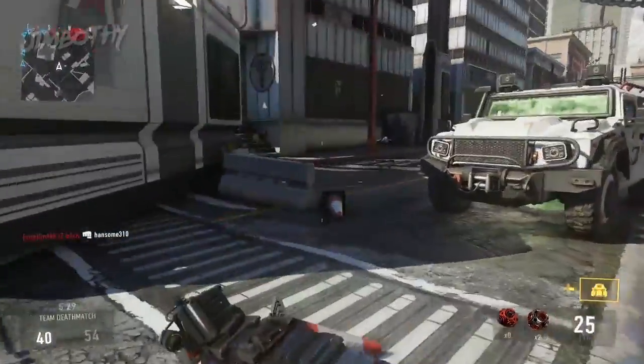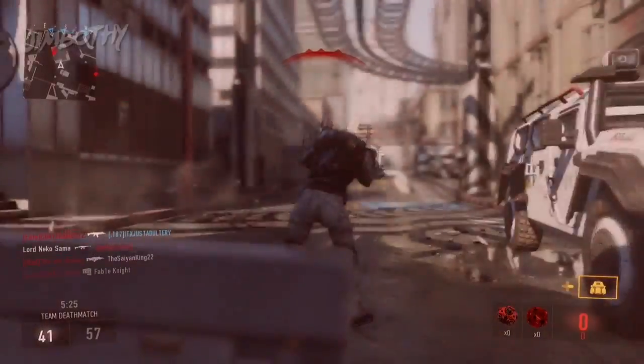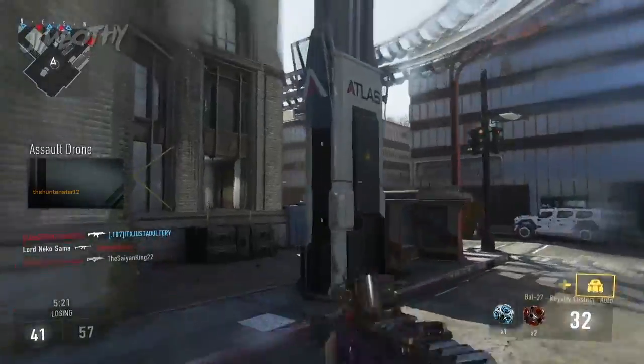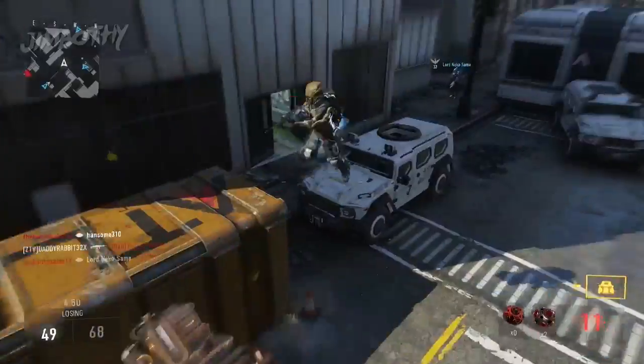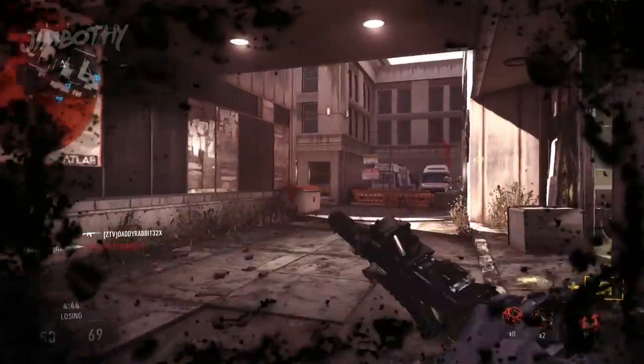In the center area of the map you should notice another pylon. Repeat the ground pound process and dive into it, destroying it immediately in a very spectacular way. Beyond that you should see another pylon over by the crate — repeat this step one more time, destroying that one as well.